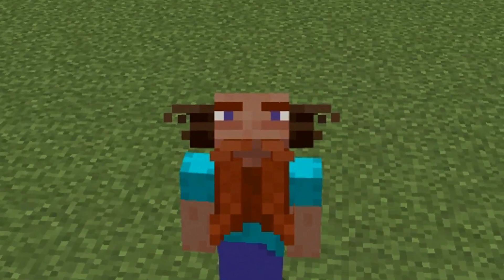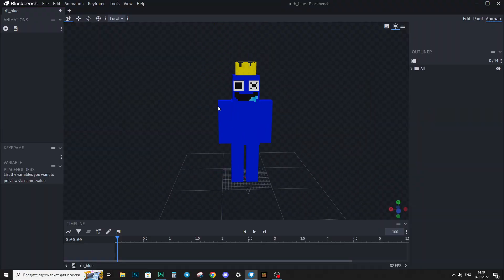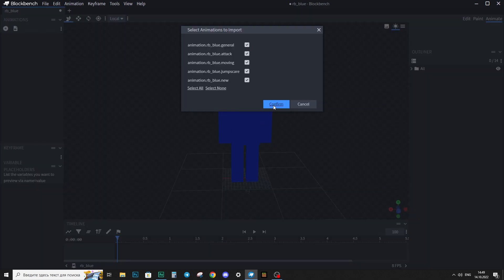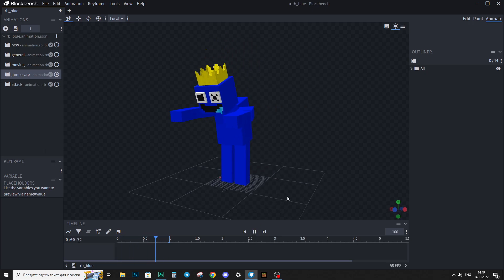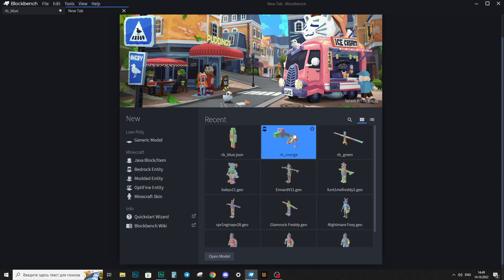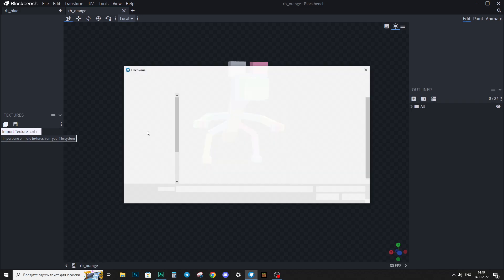In BlockBench, as you can see, this is the same model as in the Eden, and in the animation we have a jump scare. It works like that — it's pretty simple, but it's here. I don't know why we don't have it in the actual Eden. Maybe it will be added in the future; probably the code is unfinished for now.